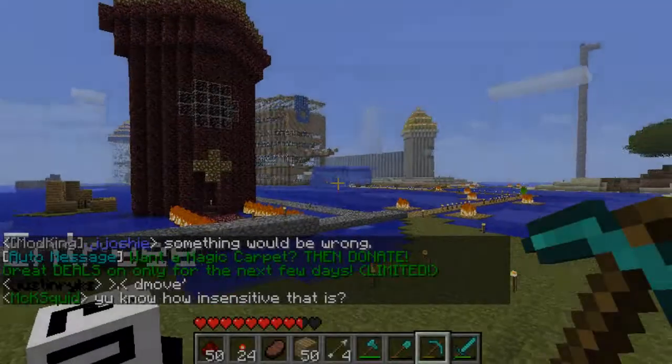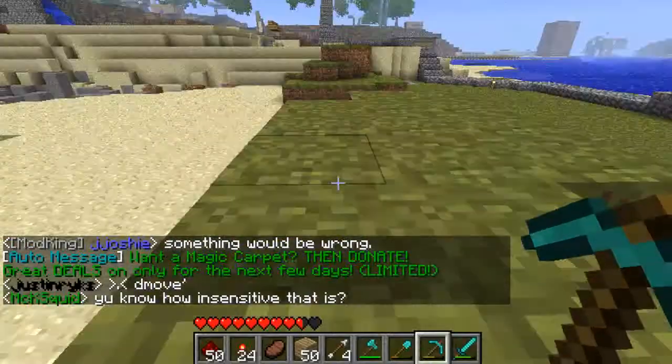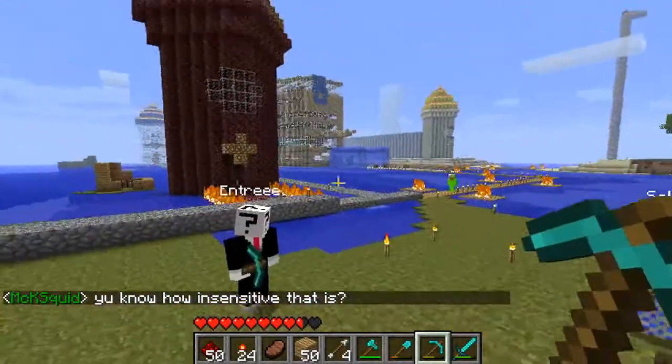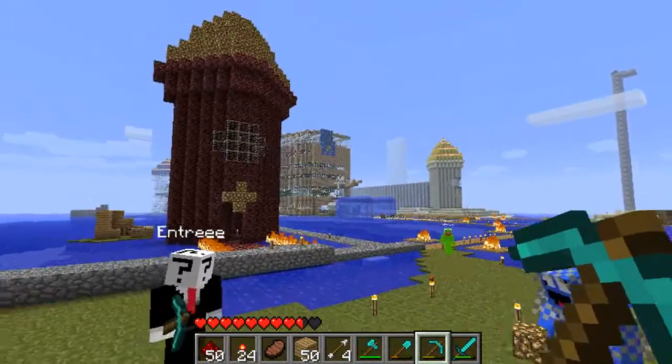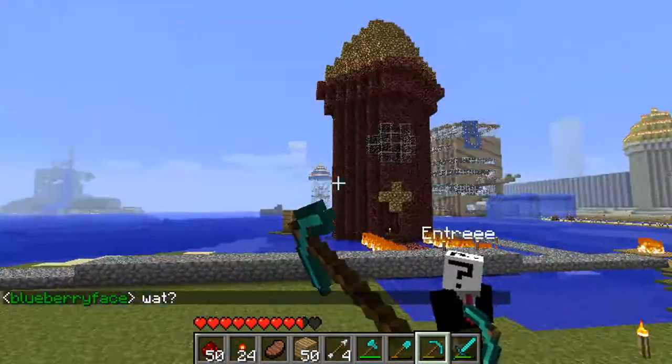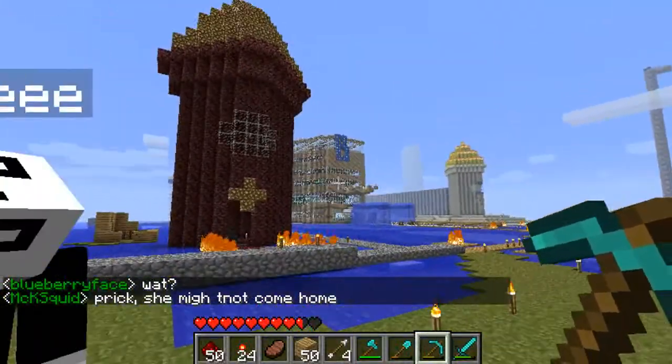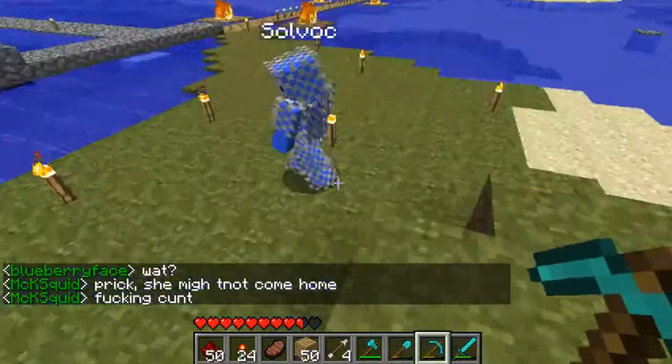Hey guys, this is Tamorium and right here is our latest creation — a very small mansion. You can see the spot tires in the background. If you guys haven't seen this yet, you can see it now. We're going to show you the inside of it.